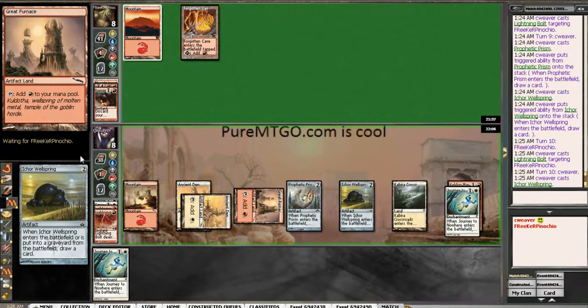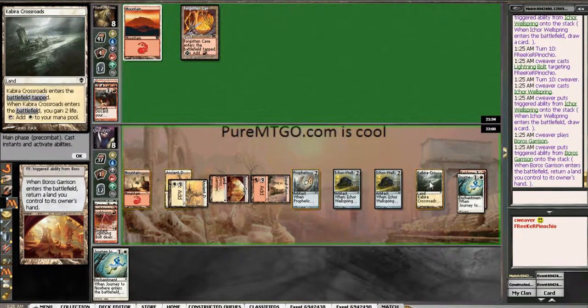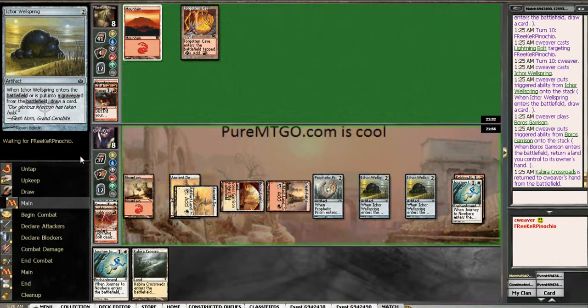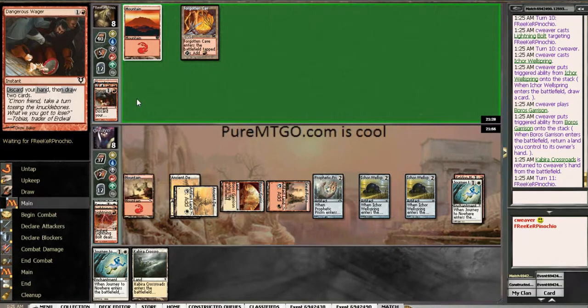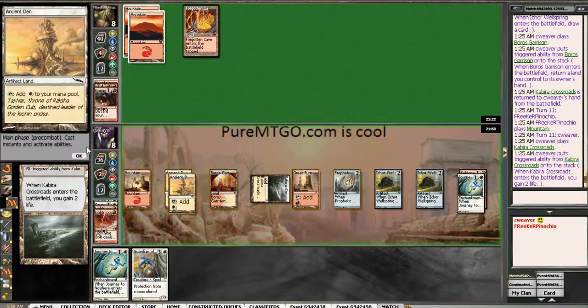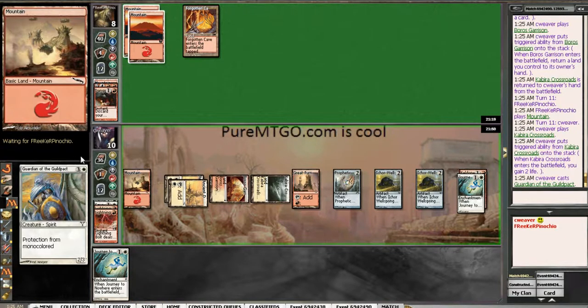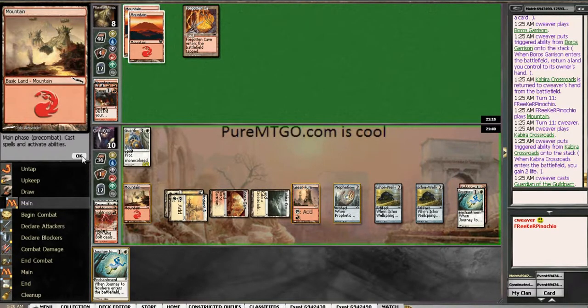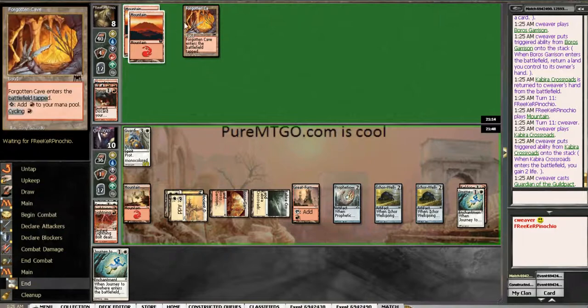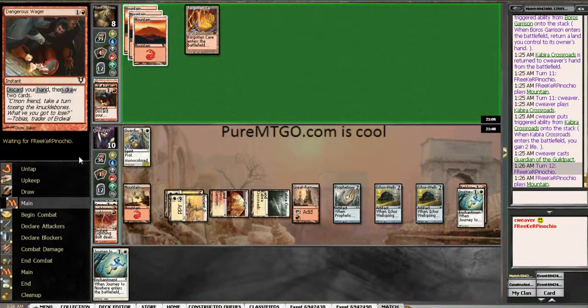Alright, Wellspring. Looking for, once again, Core Sky Fisher. Boros Garrison lets me bounce my Crossroads for some more life gain. I imagine the Reign of Staggershocks is incoming. So, play the Crossroads and then play this Guardian of the Guilt Pact, put him on a full turn clock. The fact that I've made it to turn 12 without dying is pretty good though.